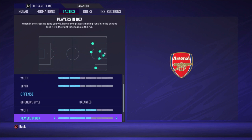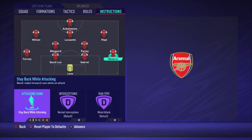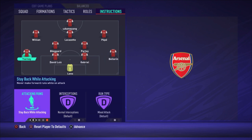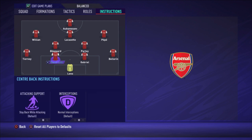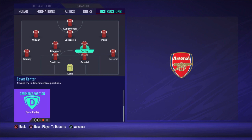The offensive style is Balanced with a width of seven bars, plays in the box six bars, and corners and free kicks both at three bars. For player instructions: Bellerin stays back while attacking, the center backs are on default, and Tierney on the left also stays back while attacking. You want the fullbacks back at all times to help the center backs, because if Tierney and Bellerin push forward against fast strikers, you'll be very weak defensively.